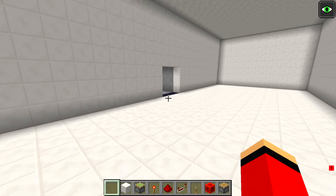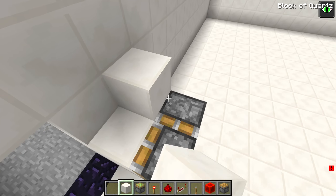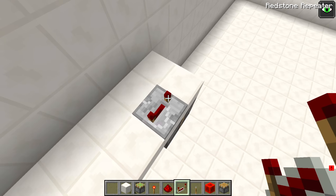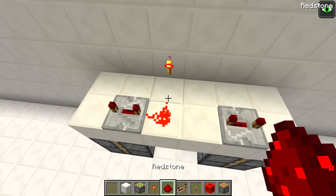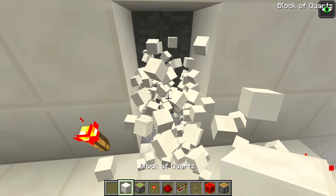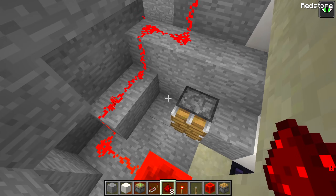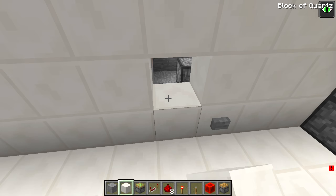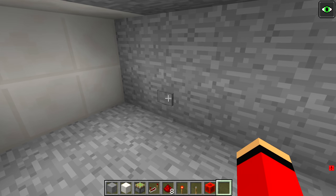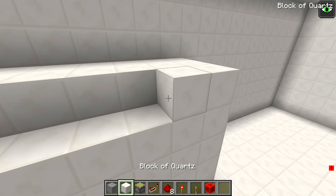There we go! For the entrance to the shelter, I'm gonna need something super sturdy. I'll hook up the redstone circuit from the outside. That's working perfectly. Then I'll hook up a lever so I can shut it from the inside. Now I can open it from the inside and outside.